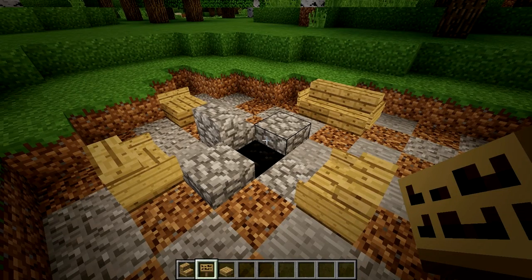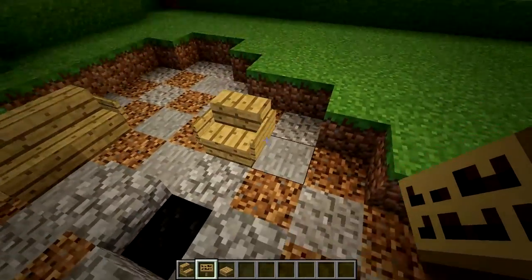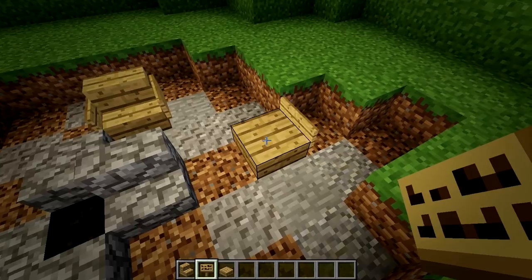The next thing is to add some chairs. Not that tough — I just use stairs and signs on the sides, or even a slab for just something that you sit on.